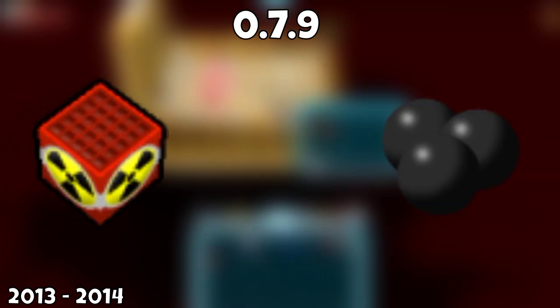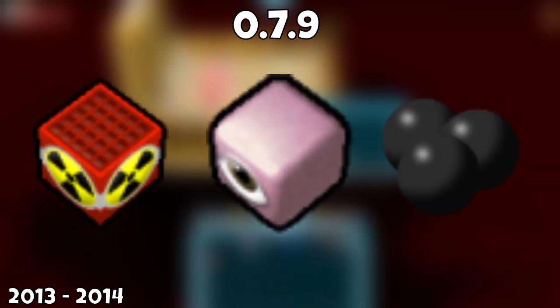Jumping a little on the update timeline, in 0.7.9, new blocks were added and there was the addition of bombs and nukes. Also, the almighty cube was added, so you can appreciate that the almighty cube is part of Cubic Castles' lore. Yeah, I bet you didn't know Cubic Castles had lore.